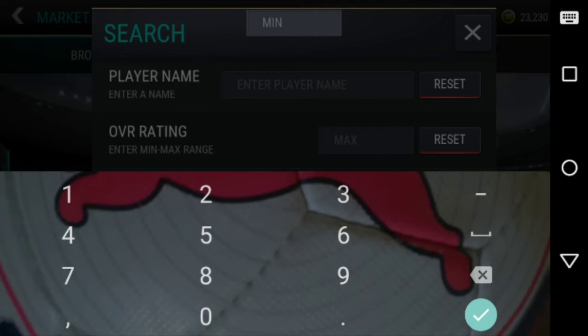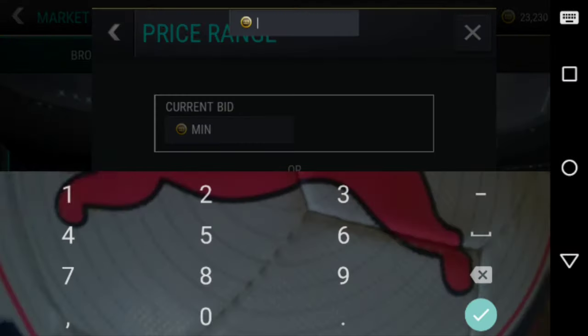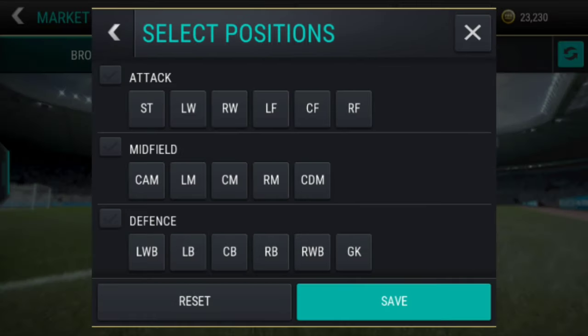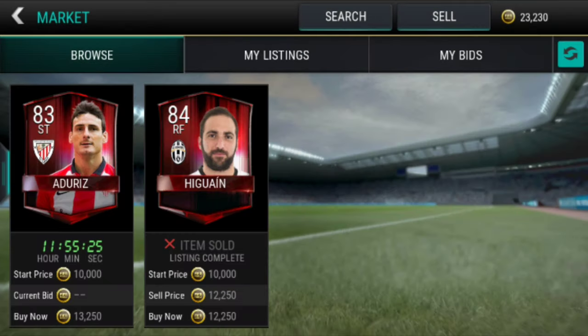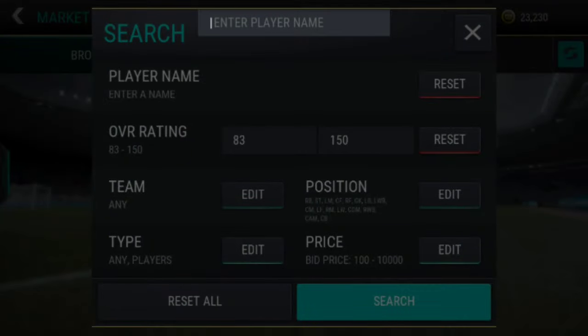Let's start with our first sniping trick, which is a small one. We have to put the rating as 83 and put in all the positions, then set the maximum buy now price as 1,000. As you can see, there is a right wing showing up, so you have to remove right wing and then search.